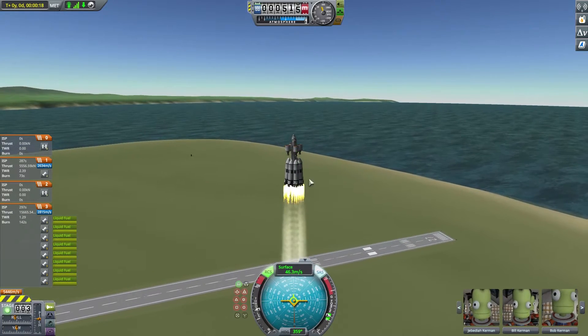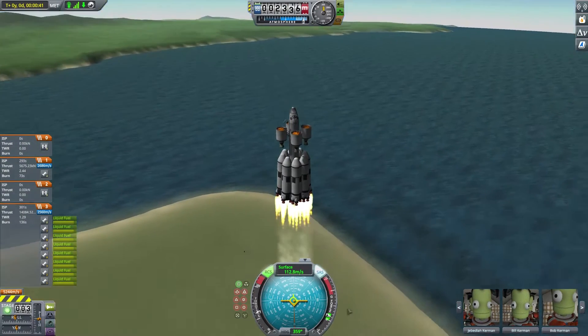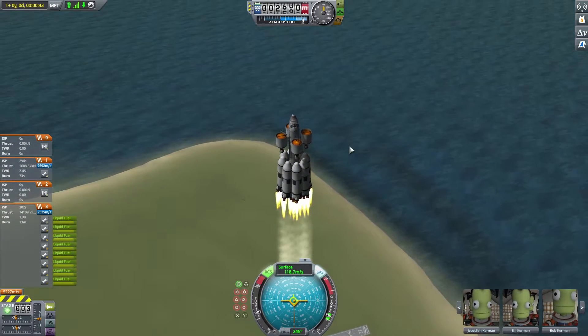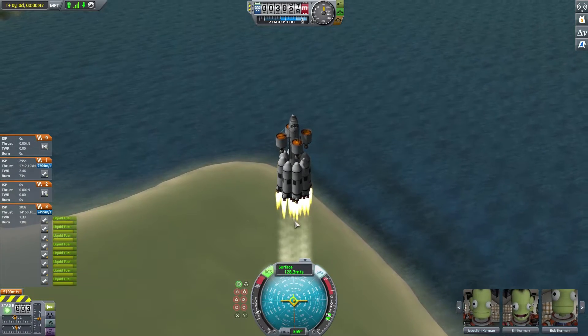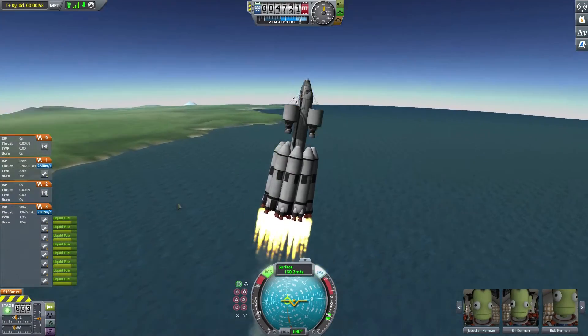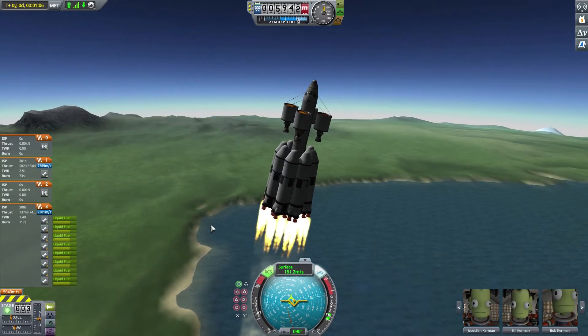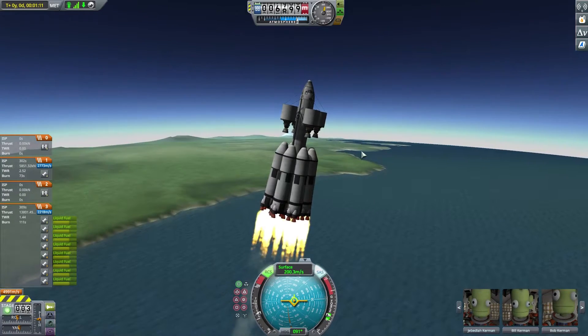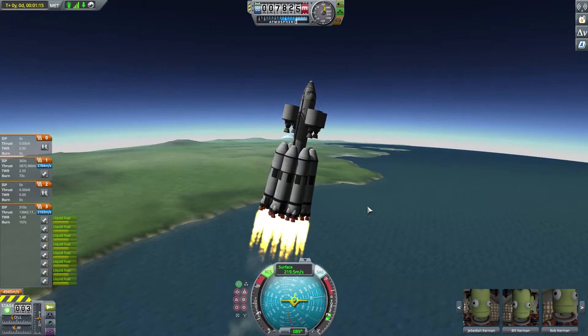It all goes according to plan — so far, everything is nominal. Due to the nature and the pristine engineering of this rocket, we have to be very careful on our trajectory. Start pushing a little bit more horizontal. Everything is wobbling but holding strong, which is good. We probably could have put some nose cones on these to make it a little more aerodynamic, but we had to cut costs.